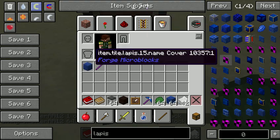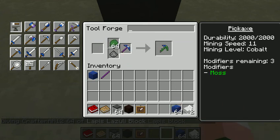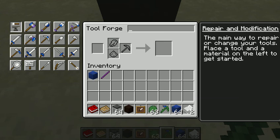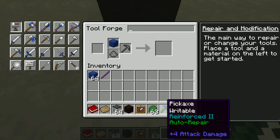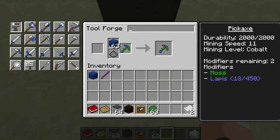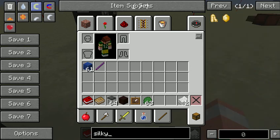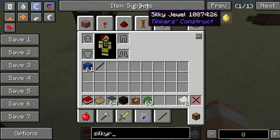We're going to need some lapis. The first thing you want to do to upgrade your pickaxe is put a ball of moss — it's auto repair. Then you put lapis in it. Fill it up on lapis and keep doing it over and over until it's at 450. That's what you want to do. Some people want silk touch, so they would put a silky jewel.